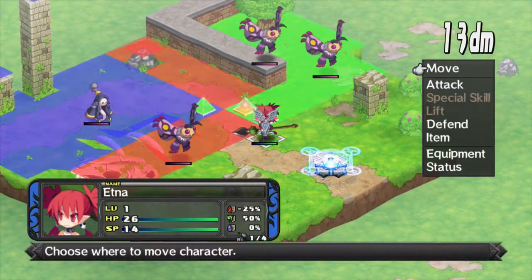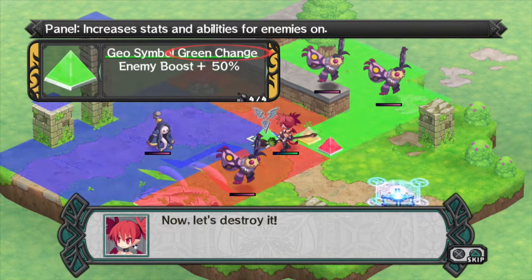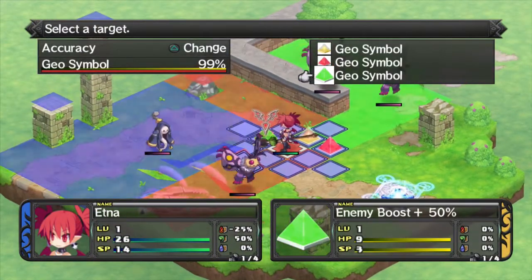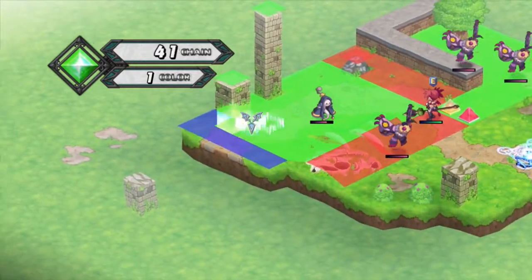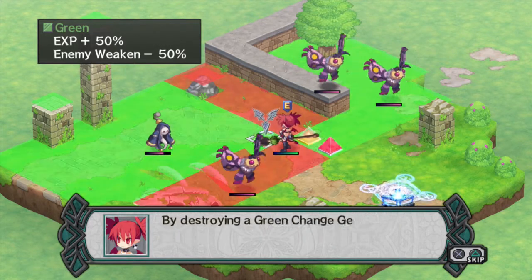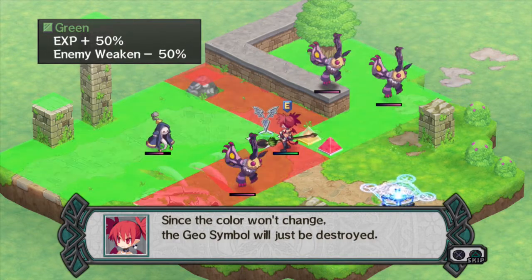If you destroy a geo symbol, the entire region changes colors to the color of that symbol. That clear geo symbol over there is a null geo symbol — it completely destroys the geo panel. If you can destroy every geo panel in the map, you'll do a little bit of damage to everybody in addition to the damage normally caused by a geo chain. If a geo symbol gets caught in a geo chain it'll be completely destroyed as well and set off its own geo chain. If the color doesn't change, the geo symbol just gets destroyed.